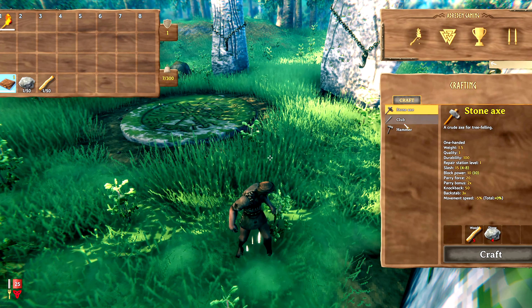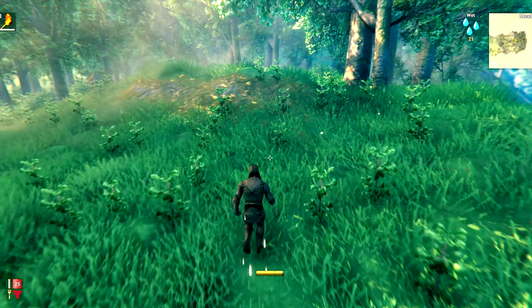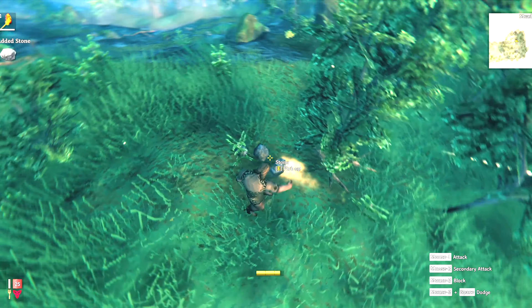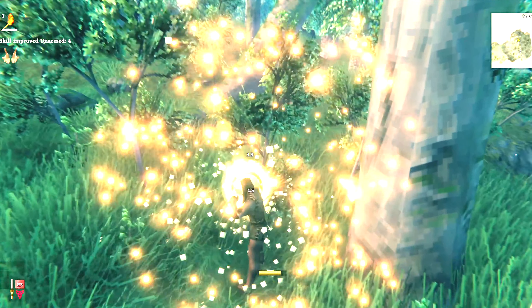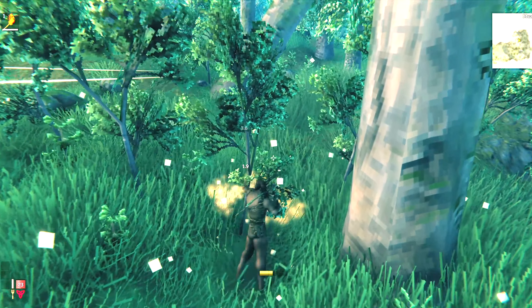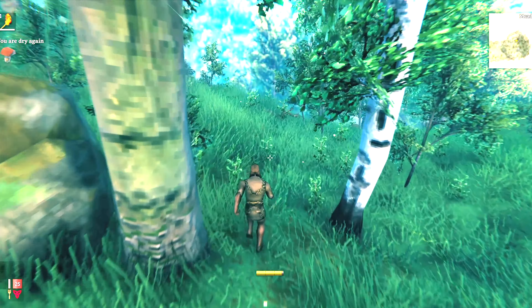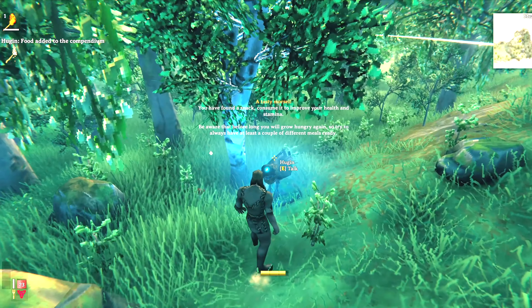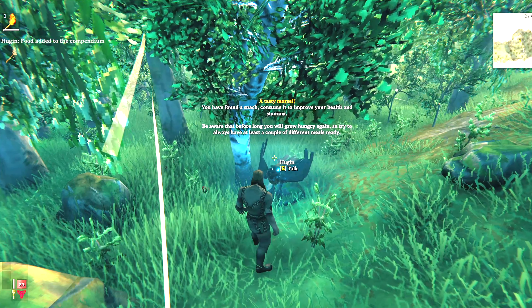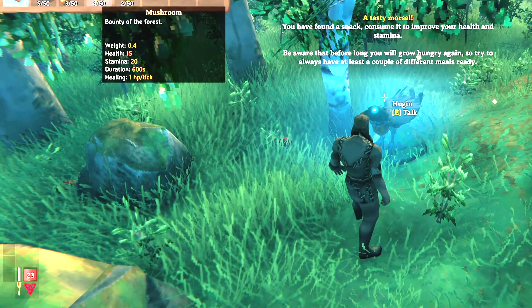First things first, you want a stone axe, a club, and a hammer. So Hugin tells you to get the stone axe. You just have to look around and find some branches and stones laying around the ground — that's all you really need to make these starting tools. We're going to punch some of these saplings; it's a good way to get a small amount of wood. You can pick up things like mushrooms as well as bits of food. You want to have a number of types of food so you can heal and whatnot better. Right-click on food and you'll see it's added to your bar in the bottom left corner, which will help you heal and get some stamina back.